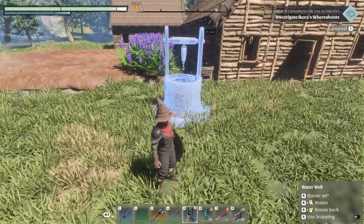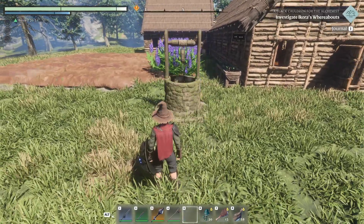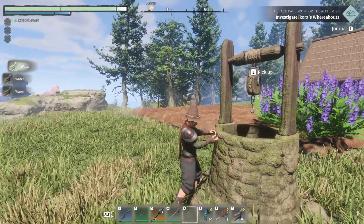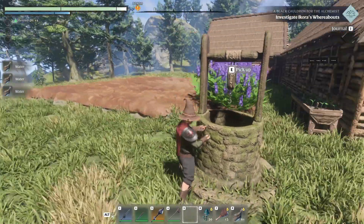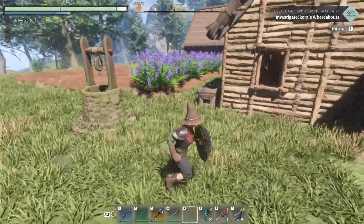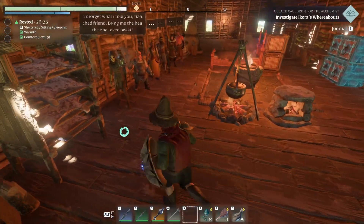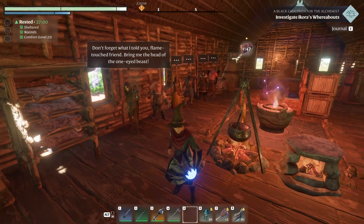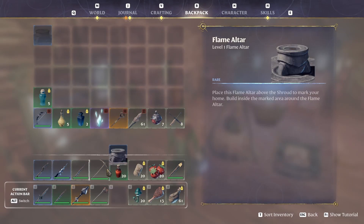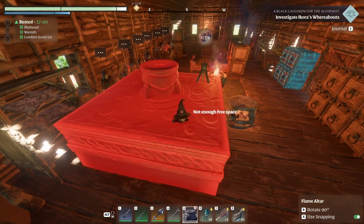Somewhere right here — you can always move it. Let's start scooping water. Looks like I only get one scoop when we first set it down, but when we arrive back at base, wake up in the morning, or are away for a time, we'll be able to scoop water there. All right, so let's put our backup altar here.